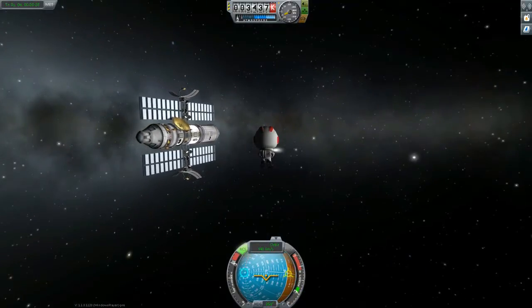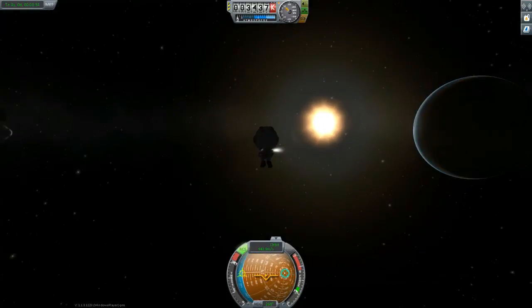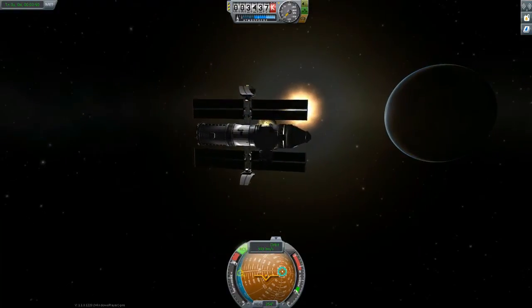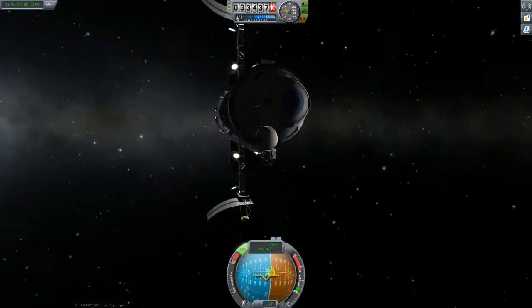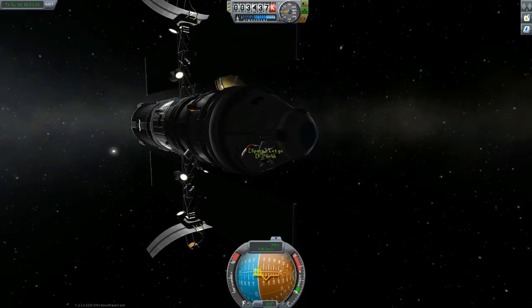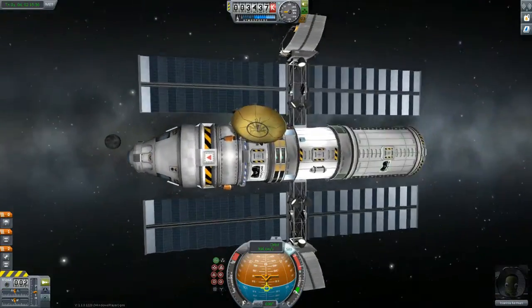Let's do a really far EVA and come sailing back in. That's pretty cool. I like doing that. Break, break, break — don't hit anything. There's the hatch. And board. Okay, she is now in the escape vehicle.